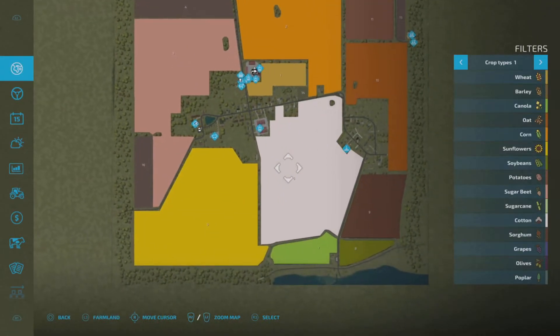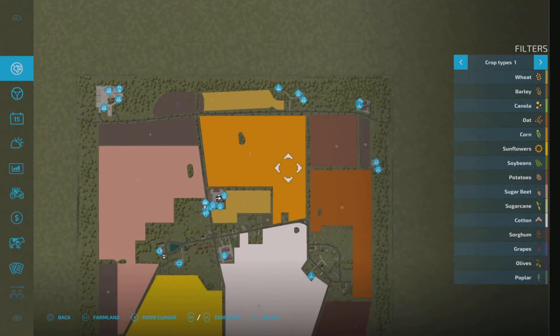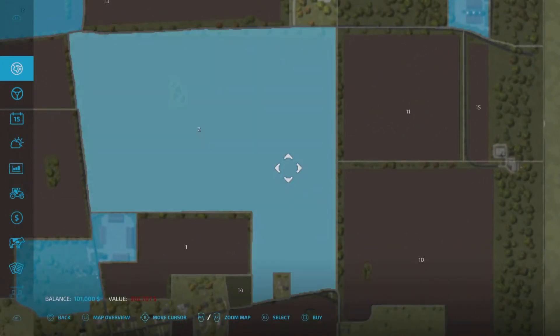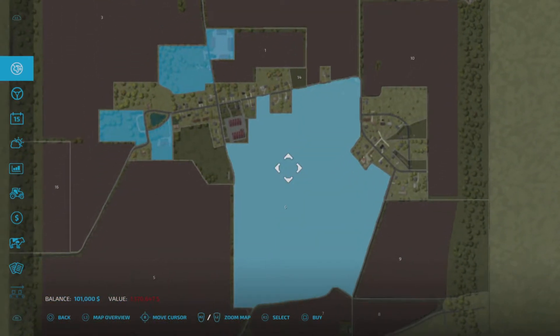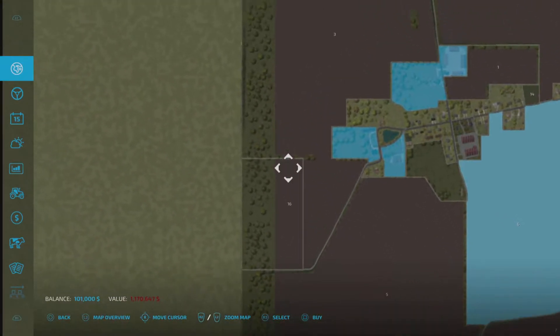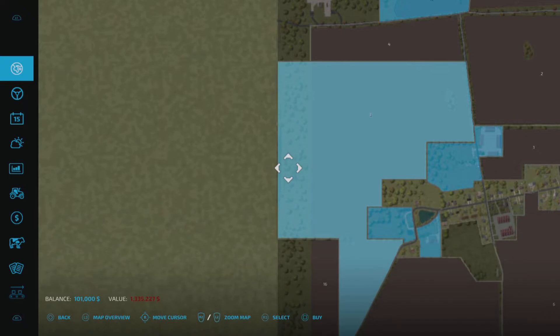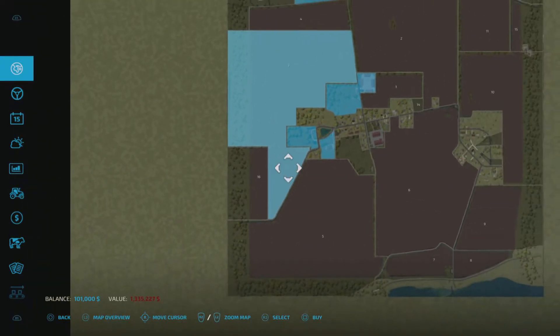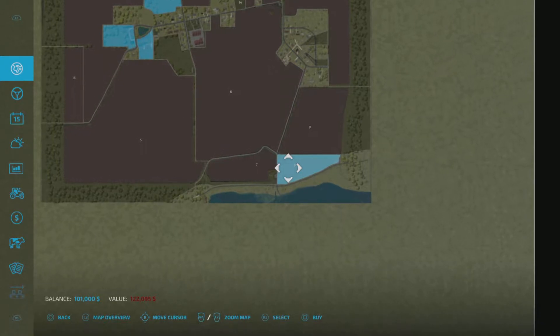As you can see on the map, the fields are really big. With that said, also the price. These big fields here - this one is 900,000, this is 1.1 million. And you can also have a field with a forestry area for 1.3 million. But you also have smaller, more normal fields.